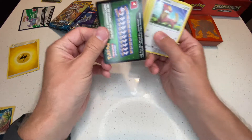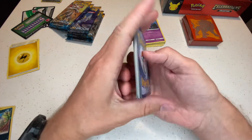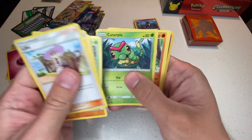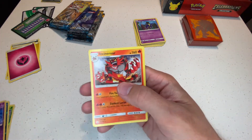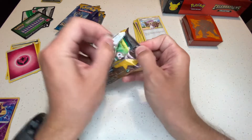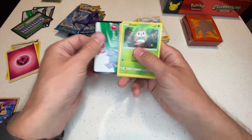Green code card — not good. I think the last time I opened a Sun and Moon Elite Trainer Box it was a similar situation, so I'm not going to waste your time with the green code cards. We'll flip through those quickly. Pack four has a white code card right off the bat, so that's a good sign.